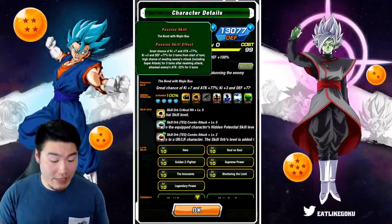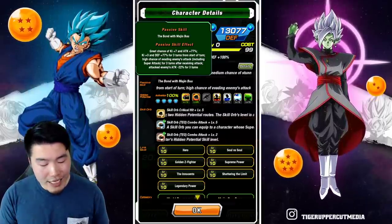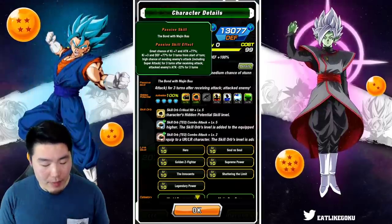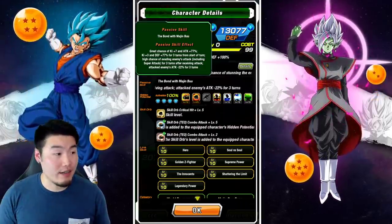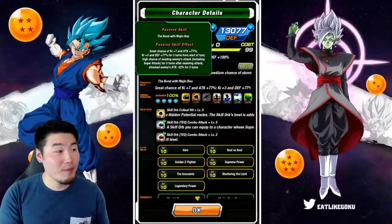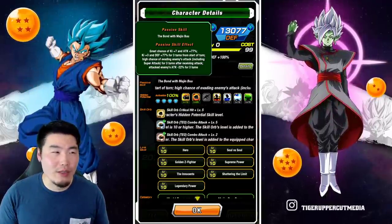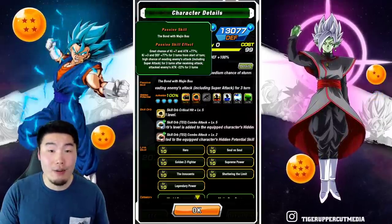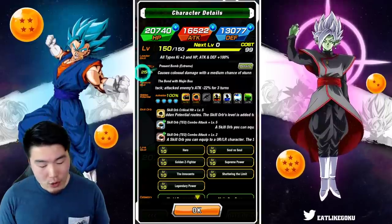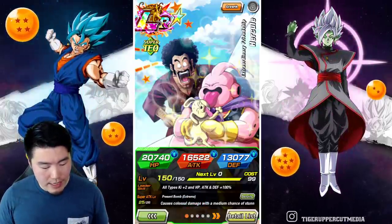For his passive, there's a great chance of Ki plus seven and attack plus 77 percent, then Ki plus three and defense plus 77 percent for three turns from start of turn. There's also a high chance of evading the enemy's attack — including super attacks — for three turns after receiving an attack, and attack and enemies' attack minus 22 percent for three turns. Overall very very good, especially compared to the old Hercule whose passive was basically just a great chance of Ki plus seven and a tiny flat attack boost. His super attack also goes up to 25 Ki compared to 20 before.